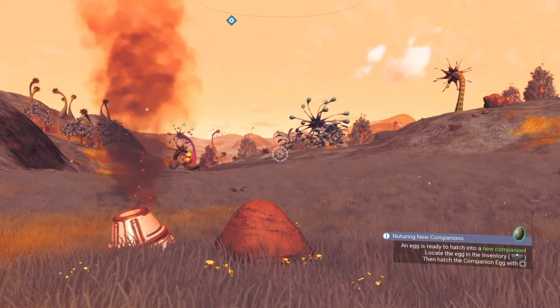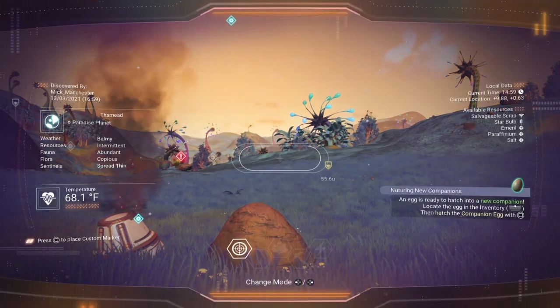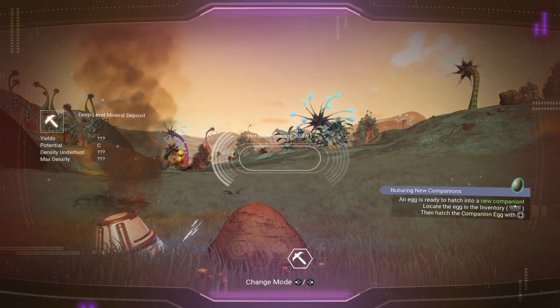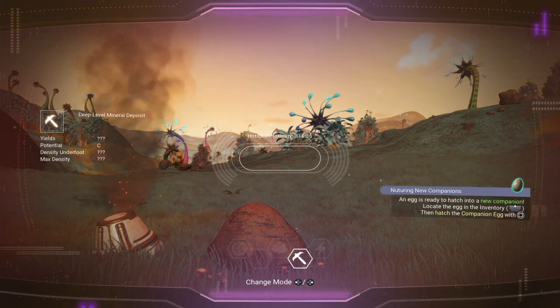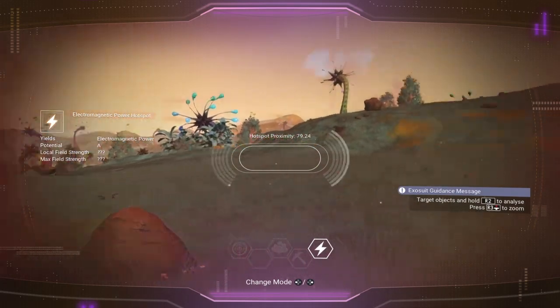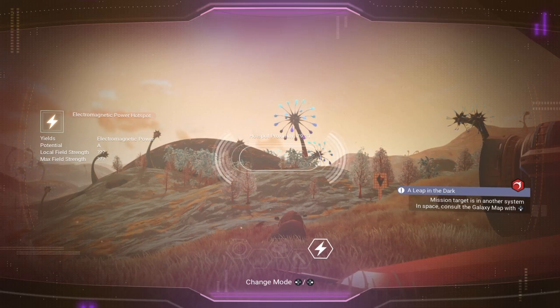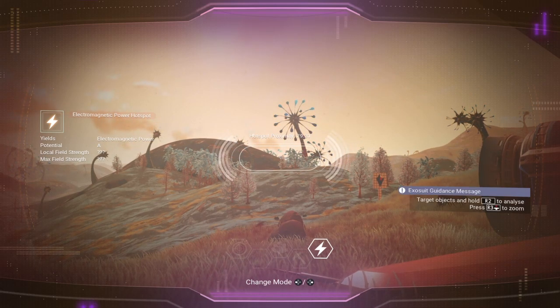So if you want, you want to use these electromagnetic generators, but you need an electromagnetic hot spot for that, so let's see if we can find one. Press the left trigger button so you can look for gas or mineral deposits. There's an electromagnetic power hot spot — it's a potential A. I'd rather have a potential S to be honest, because they're a little bit better, but A will do fine.